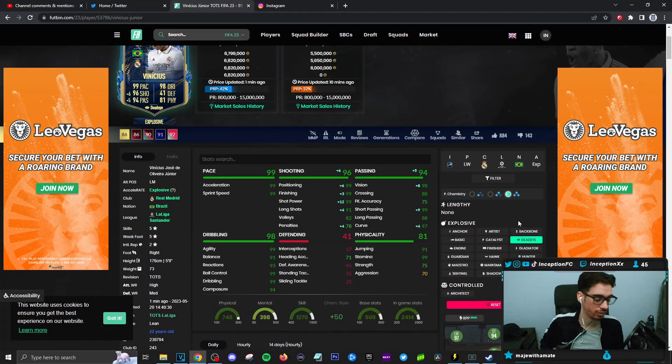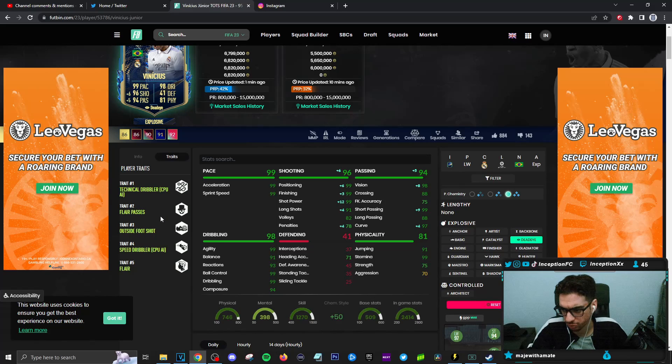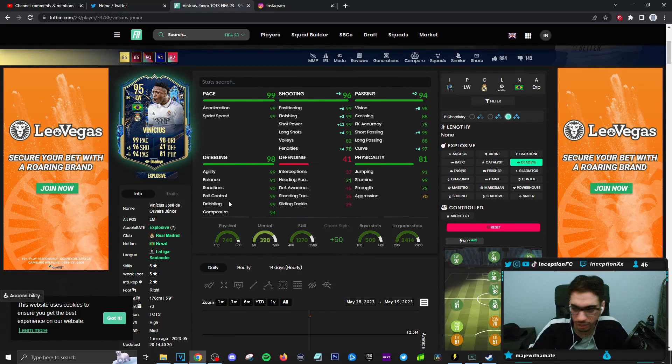We're going to go ahead and give the card the Deadeye chemistry style because it's going to boost his shooting to be in a fantastic area. The Deadeye is going to improve the shooting to be in a really good spot as well as the passing. Obviously, if I use this card in any of the attacking positions, it's super ideal. Vinicius Jr. is one of the very few cards that I wouldn't mind using as an actual striker, because he has that movement in that area. On the Deadeye, with the traits he's working with — outside foot shot, speed, dribbler, flare passes, technical dribbler, flare.